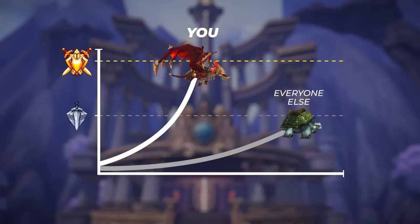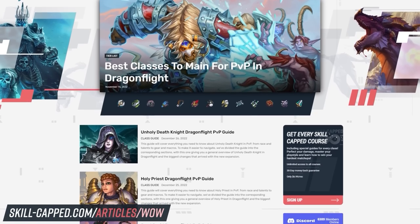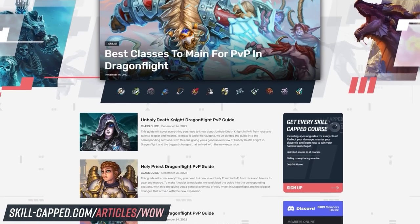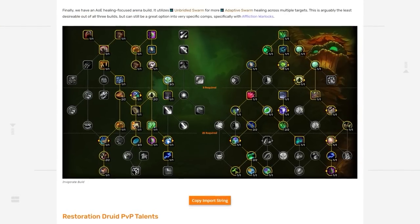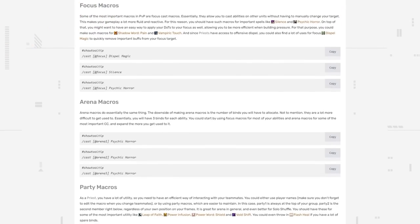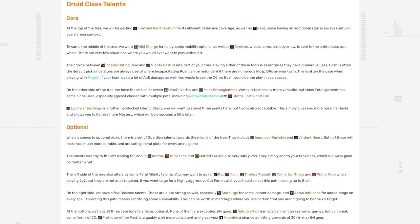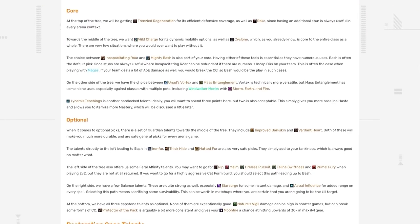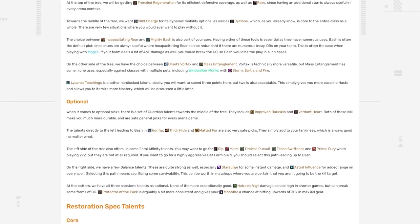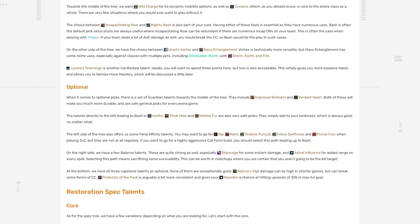If you want to be light-years ahead of everyone else, we're also excited to announce our brand new article site for Dragonflight where you can find a written version of this guide. We've conveniently provided the export link to import the talent build covered here, and all macros are listed for easy copy. The article will be kept updated throughout the expansion with the most recent talents, so visit the link in the description and bookmark it.